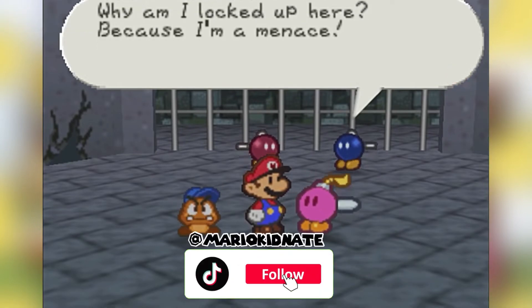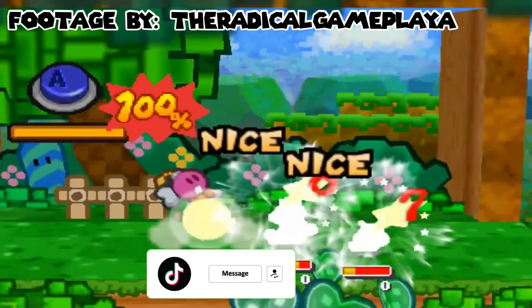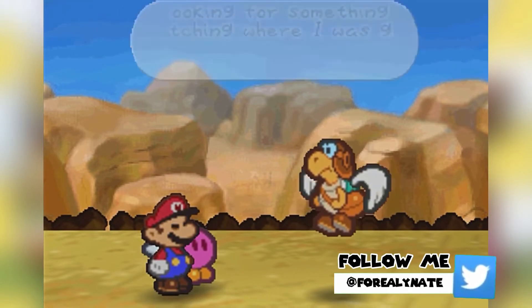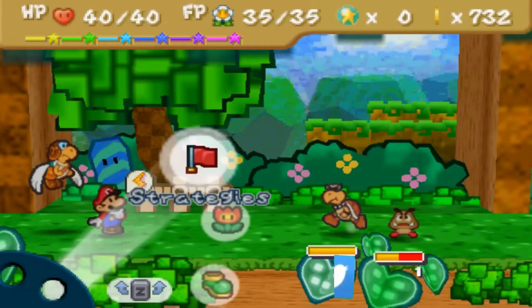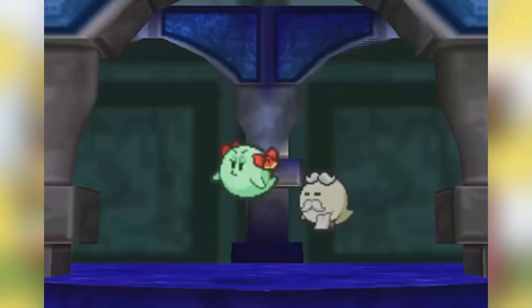Bombette's moves are Body Slam, Bomb, Power Bomb, and Mega Bomb. Next we have Para Carry — he is the postal office worker and is considered clumsy as he loses letters. Later in the game he becomes Mario's partner. His moves are Skydive, Shell Shot, Airlift, and Air Raid.